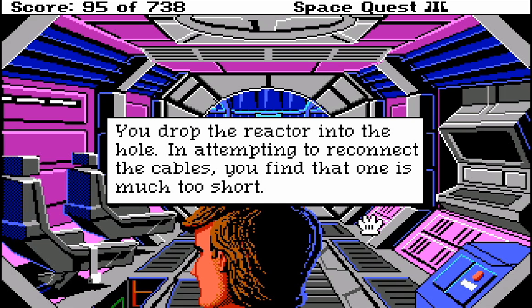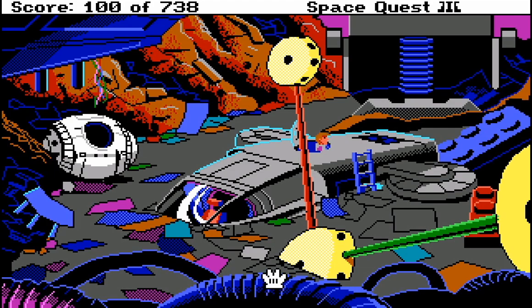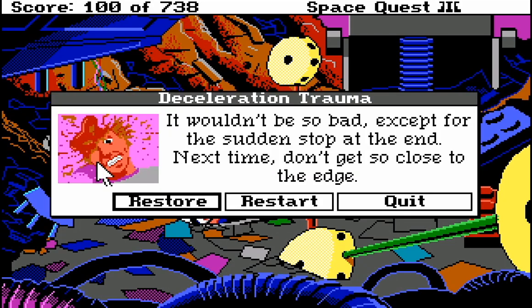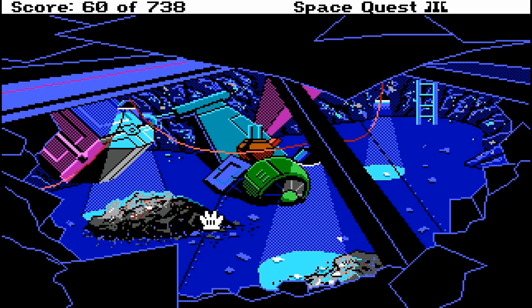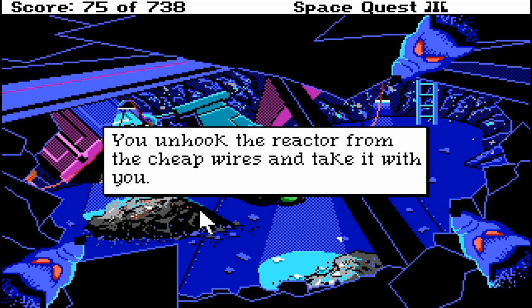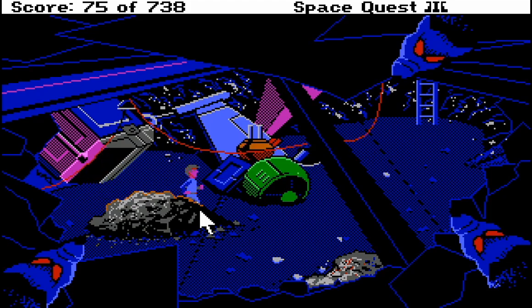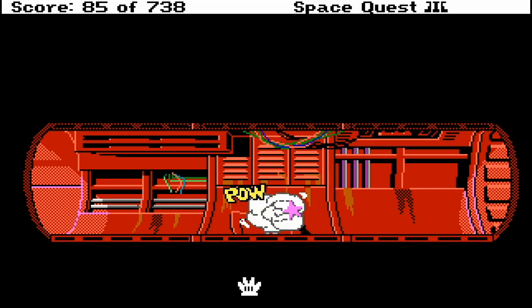In attempting to reconnect the cables, you find that one is much too short. So we need the wire, which we don't have, because the rat mugged me. The question is whether I can get it back or if I was supposed to avoid it. That is a serious injury — considering how small the distance I fell was. Alright, I've come back to an earlier save. I'm gonna try to see if I can avoid getting mugged. Maybe I can just take more wire from here. I bet I could have done that.